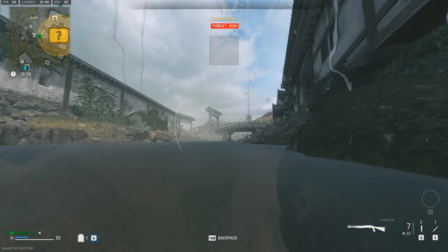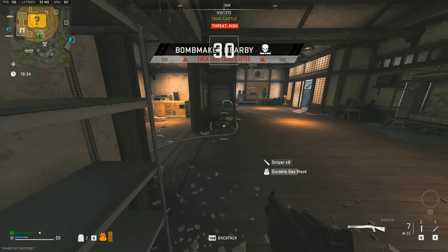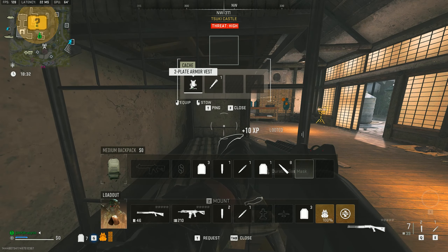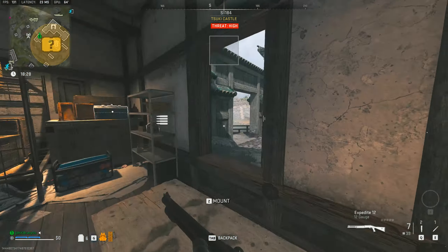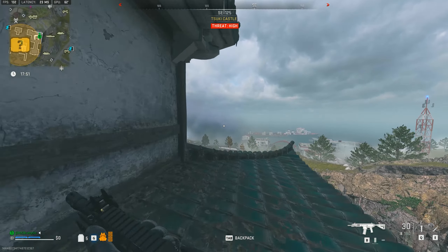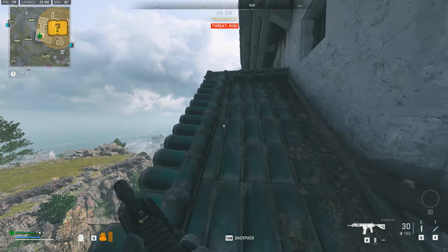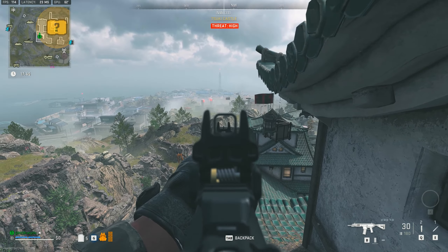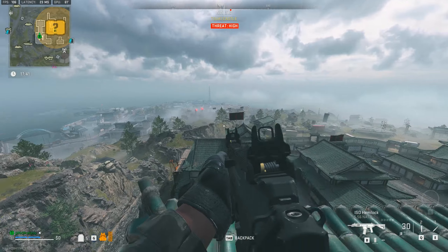Inside the castle there is a ton of loot — bags, two-plates, chests, lockers, all sorts of goodies. If you go inside the castle, there's even more. From here I decided to jump on top of the castle roof and then jumped straight down to power to show you guys exactly what I mean. There are people down at apartments as you can see — I live-pinged — but I went straight to power.